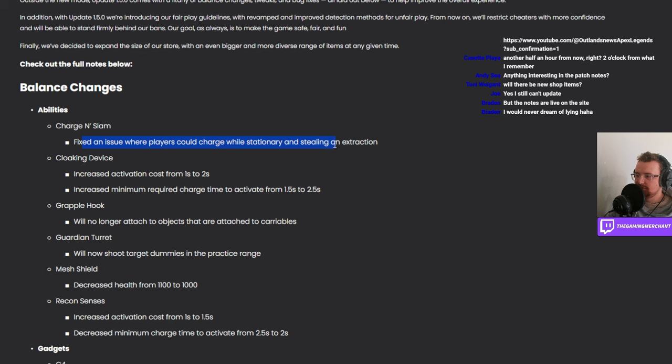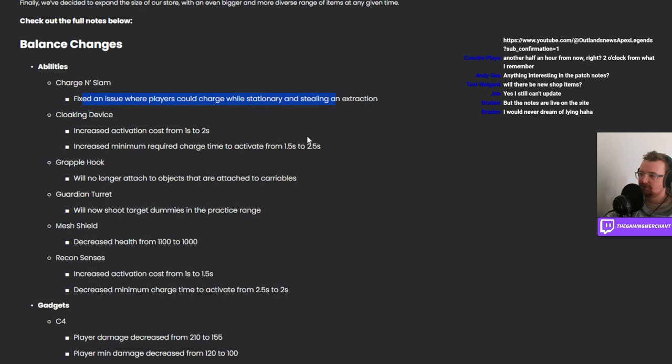Charge and slam: fixed an issue where players could charge while stationary or sitting — that's a bug fix. Cloak got a nerf: increased activation cost from one second to two seconds, so you can't go in and out of the cloak as often anymore. It'll now consume two seconds of your cooldown time every time you activate it.